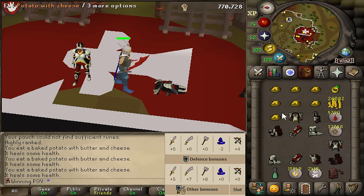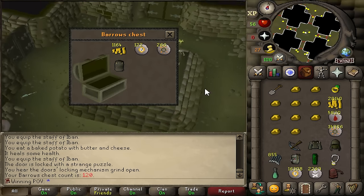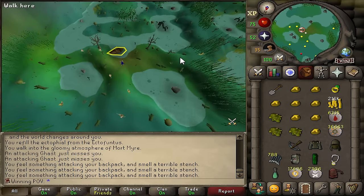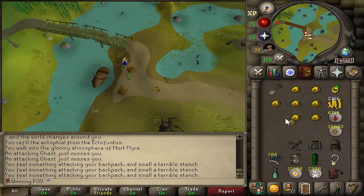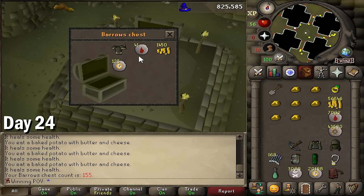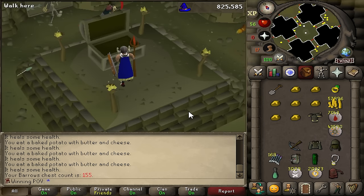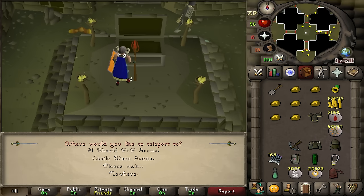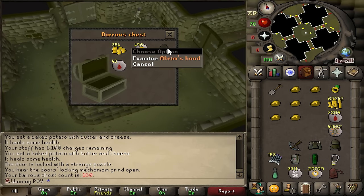I wanted to quickly get myself a nice little boots upgrade since the Shayzien boots tier five have pretty decent stats. Another dad bod — great. I got attacked by three ghasts at the same time? I don't think I've ever seen that happen ever. Why can't I just get tank legs?